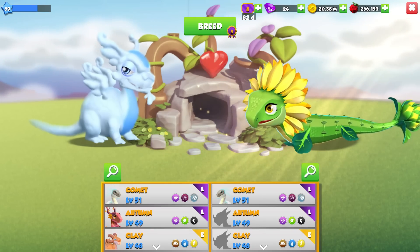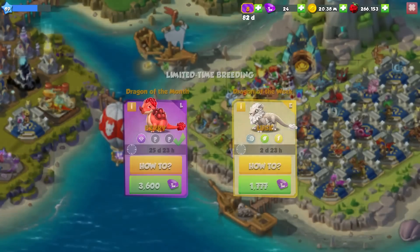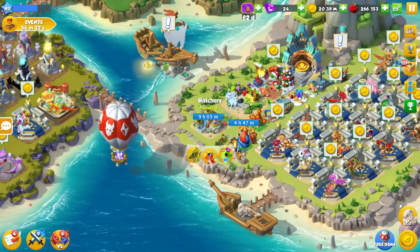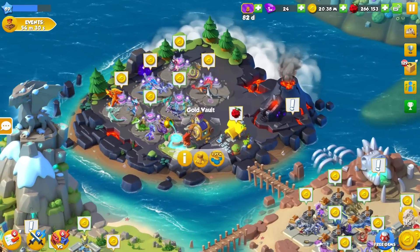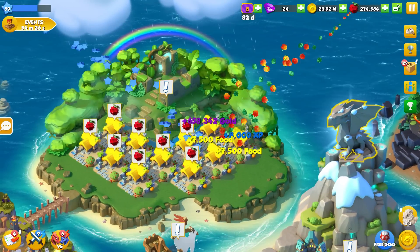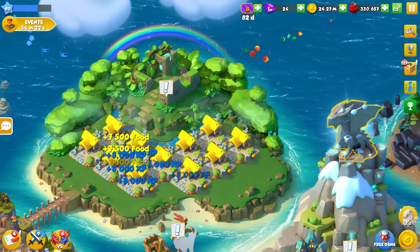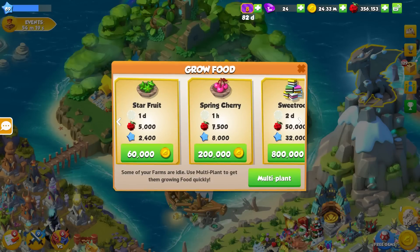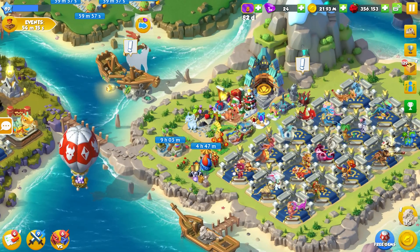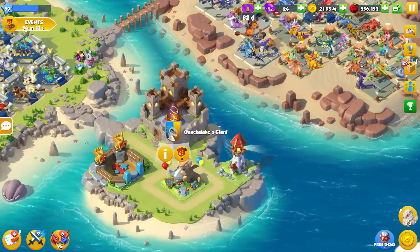I'm still trying to breed the Lark Dragon. That's not too good — we only have two days left to breed him and it is the cloud and sunflower dragons, but we just haven't gotten very lucky yet. Hopefully we get him. If not, I'm not going to be too fussed because honestly I don't like the Lark Dragon that much. But it's a waste of time sitting here trying to breed him and not getting anything, but what can you do?